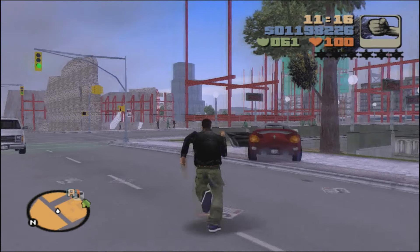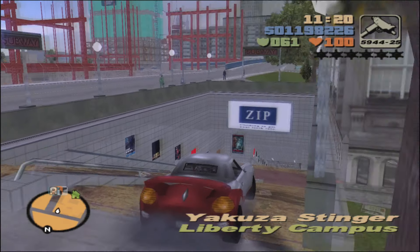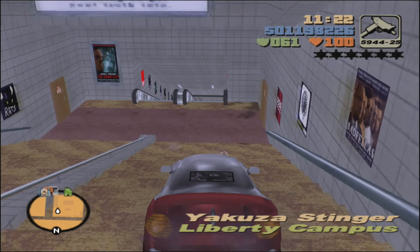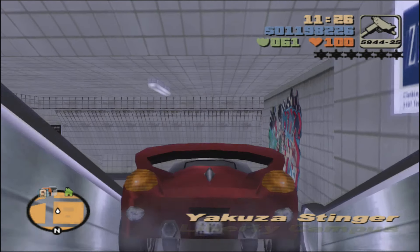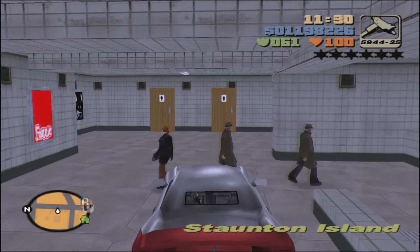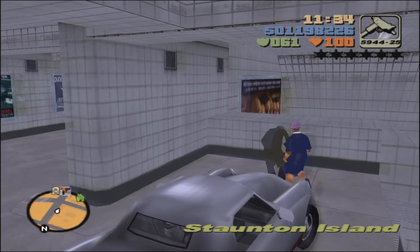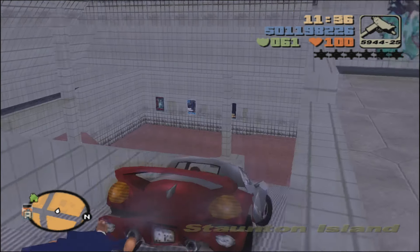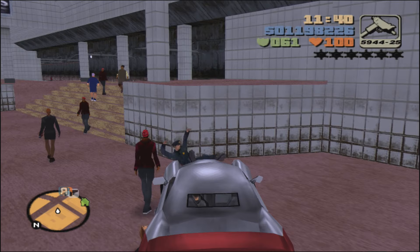Up the stairs and into the vehicle that you parked at the entry to the subway. This is going to be a bit of a travel to get to, so that's why I brought a vehicle here — better to do it in the vehicle than on foot. Be very careful as you make your way down because there are a lot of tight turns. Try not to kill too many people as you head down and onto the subway tracks.